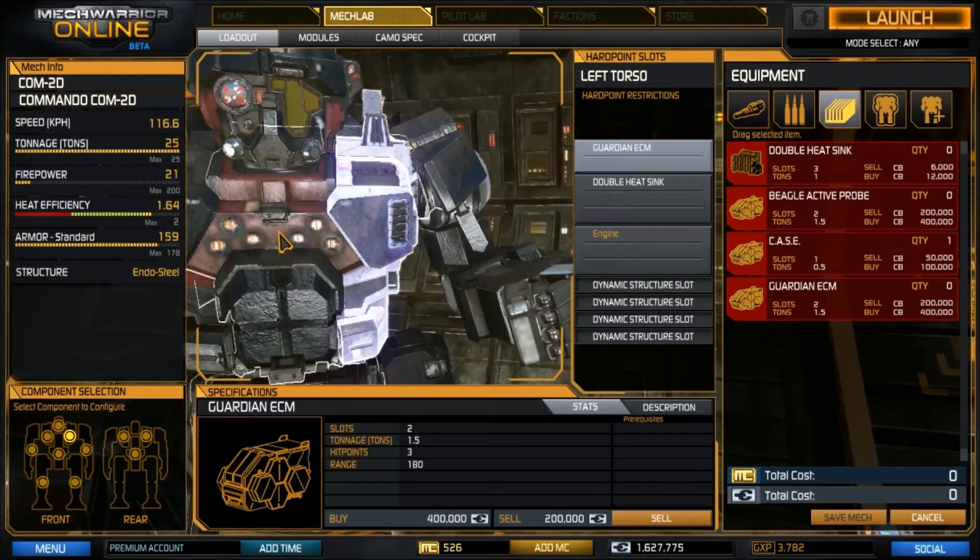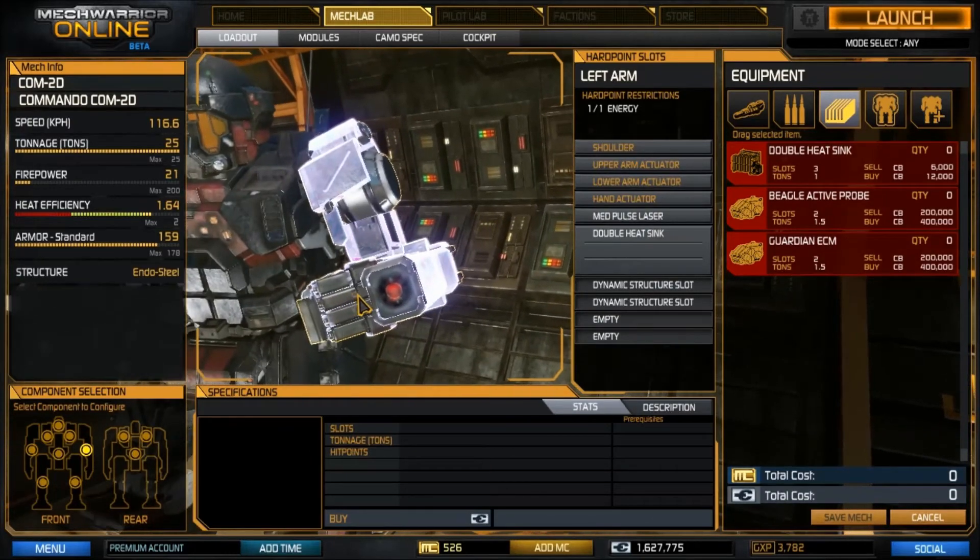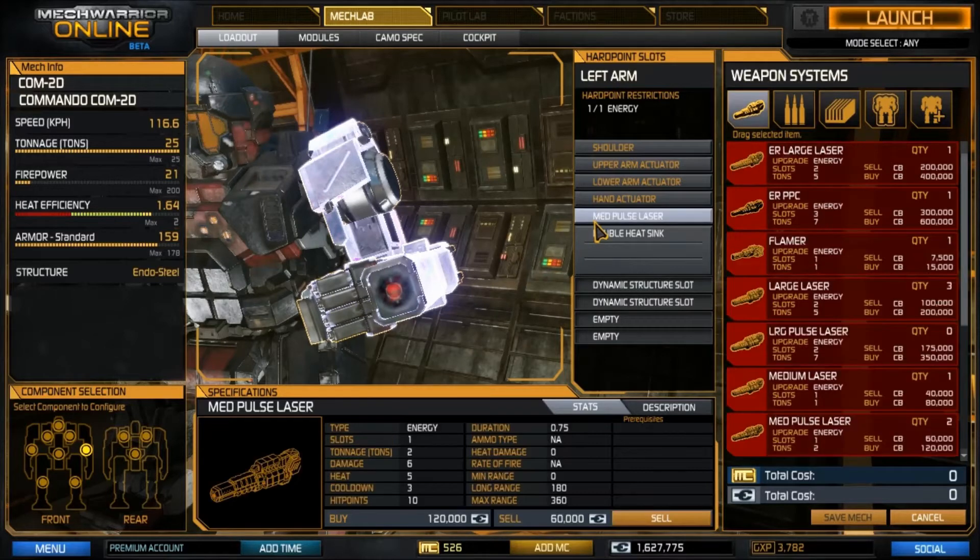Once you get the hang of it, it'll be like second nature — it's a good learning tool and it'll definitely help you out. Your left arm has one energy weapon slot; this can be pretty much whatever you can afford. I recommend throwing in a medium laser until you get good with lasers.